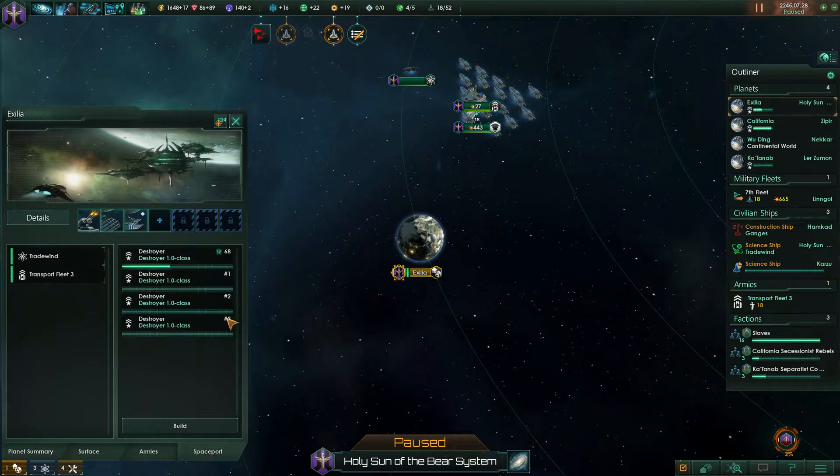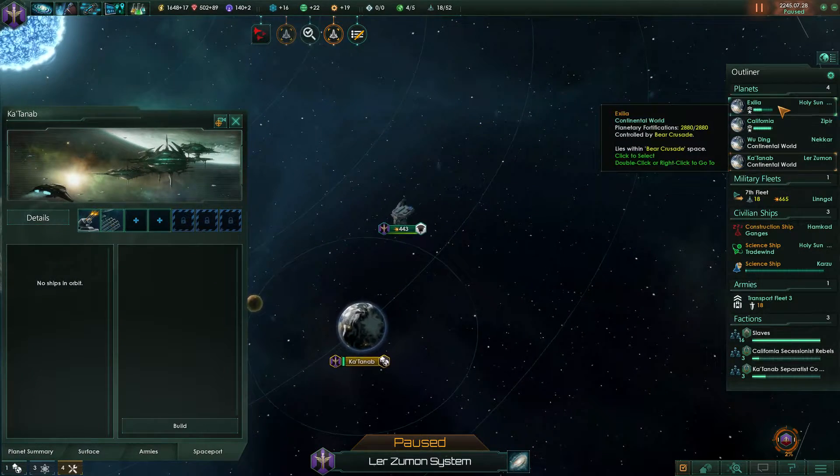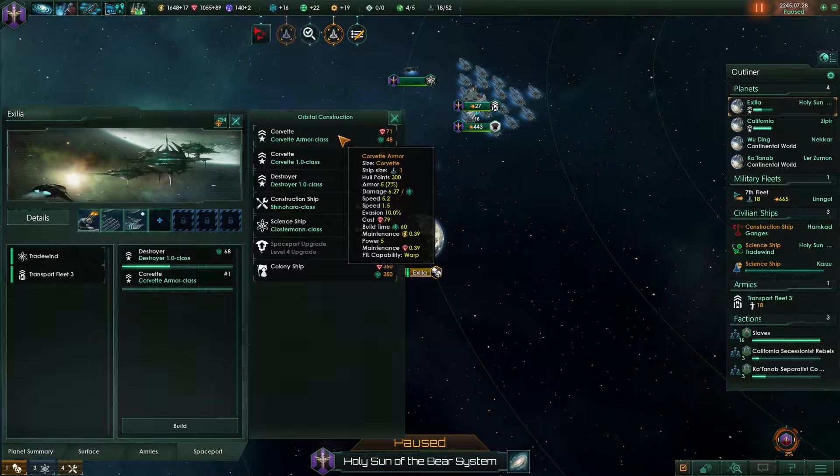We're still building up a lot of these destroyers, which I think is okay. We do have the corvette shipyards here, so we'll build that last destroyer. But other than that, let's build a lot of these corvettes - hopefully they're effective.